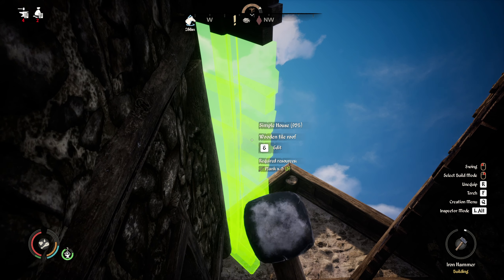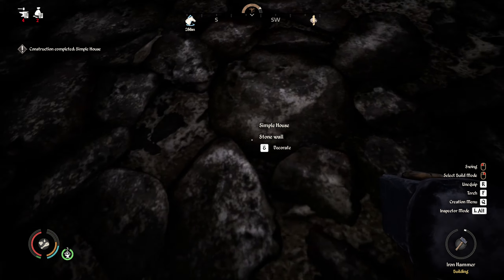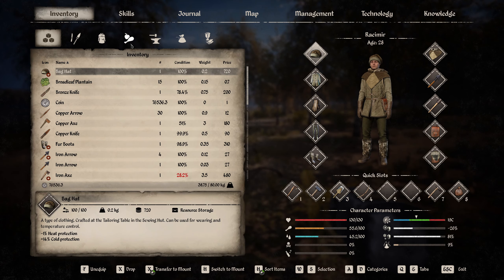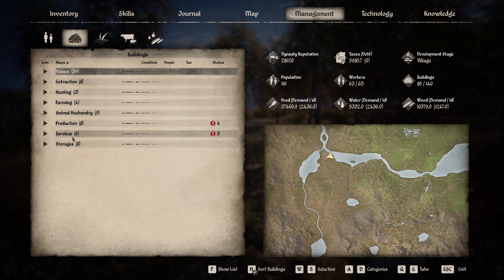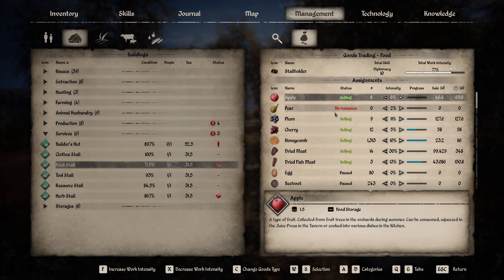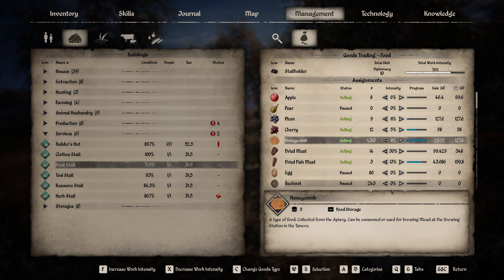That hammer is not gone yet — okay, very good. There we go, another house done! What are we missing when it comes down to selling stuff? The food stall — we don't have any more pears. We're almost out of apples and plums also; cherries will be gone soon.